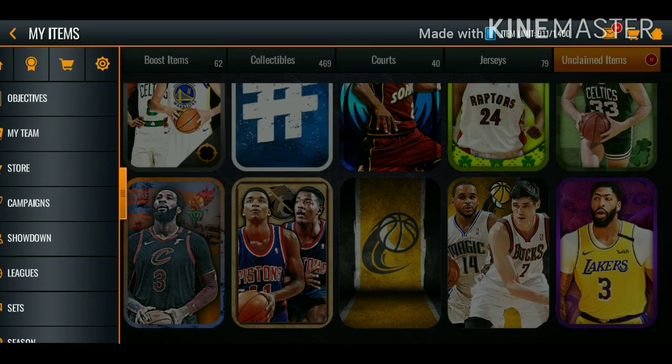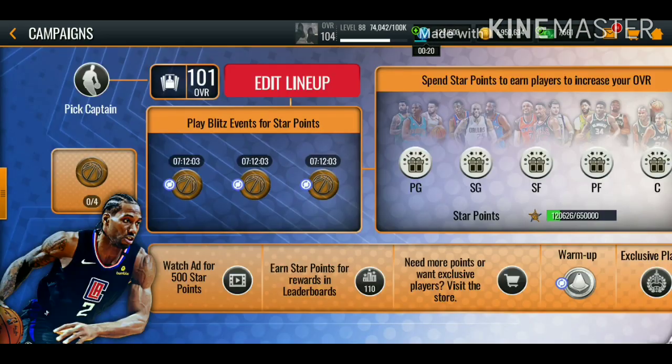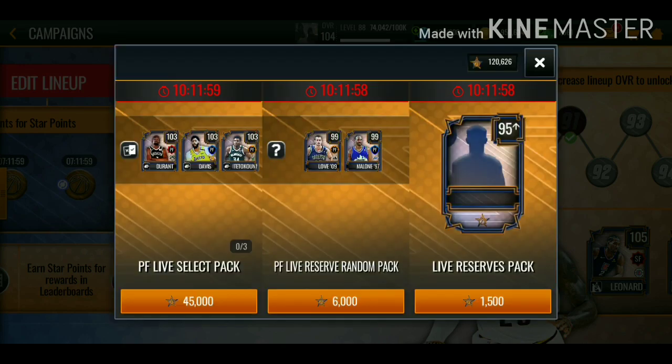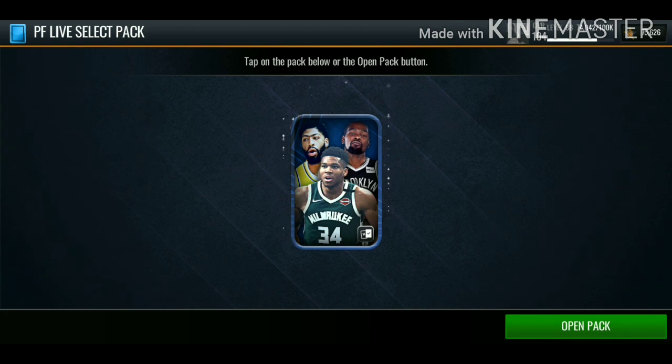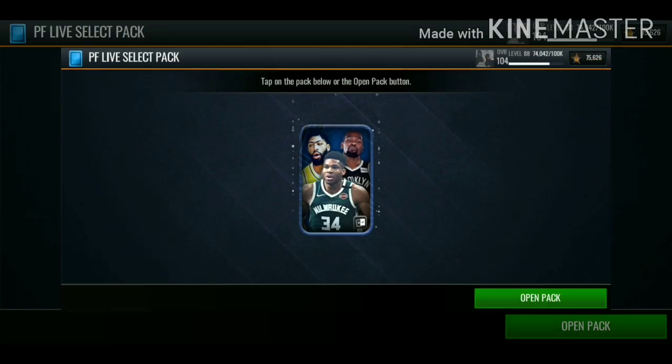We get 95 Paul George - come on, last pack, give us that 105 overall Dirk Nowitzki. We get 98 Devin Booker. We go over to the campaign, go over to the power forward position, and get this 45 all-star points select pack.